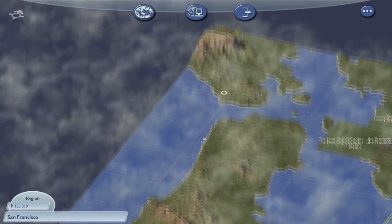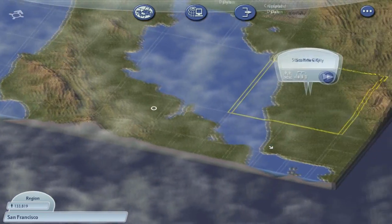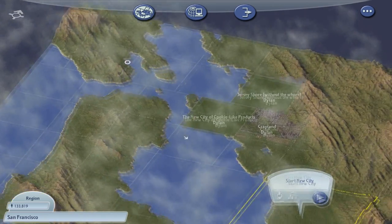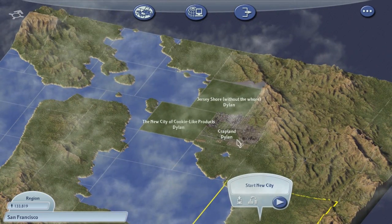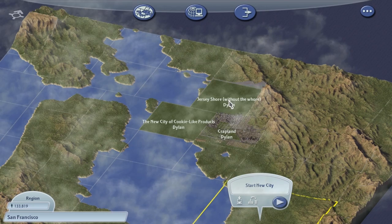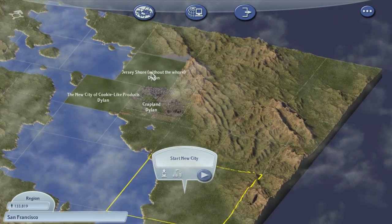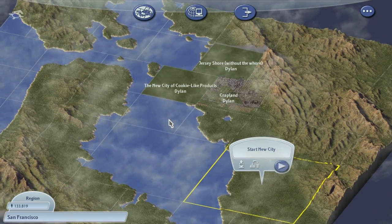All right folks, I am the Conflict Nerd and welcome back to SimCity 4. Today we're going to go all out. I've made two more cities - we've got Crapland and Jersey Shore. The interesting thing is, if you switch those names around, you get exactly the same thing. We've also got our city of cookie-like products.